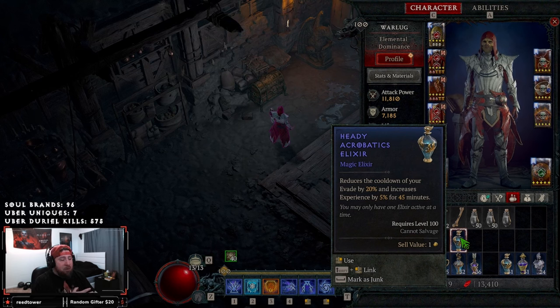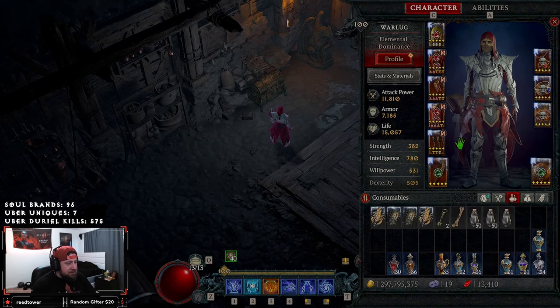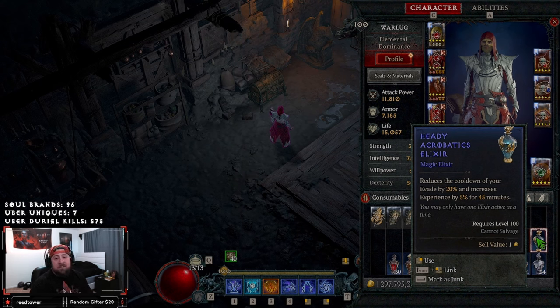So with my ball lightning build, let's go over each one. First, Heady Acrobatics Elixir — it reduces the cooldown of your evade by 20%. This one's okay, but I'd put it near the end. A lot of players already have boots with three or more maximum evade charges, so you don't really need the additional cooldown. However, if you're using something like Flicker Step or Esu Boots that don't have a lot of evade charges, this may be good for you in the Arbiter.